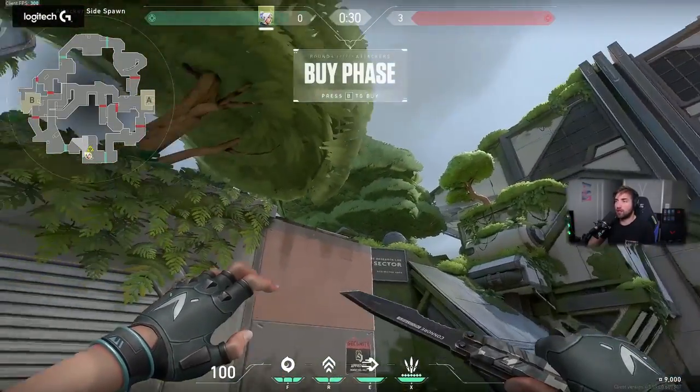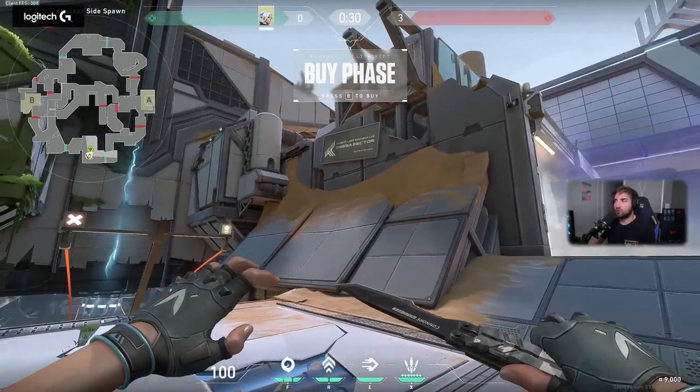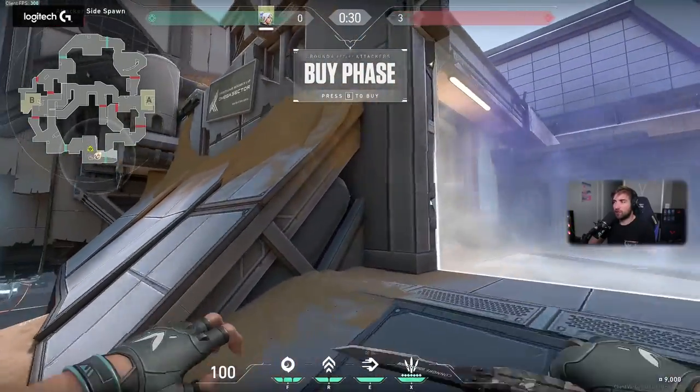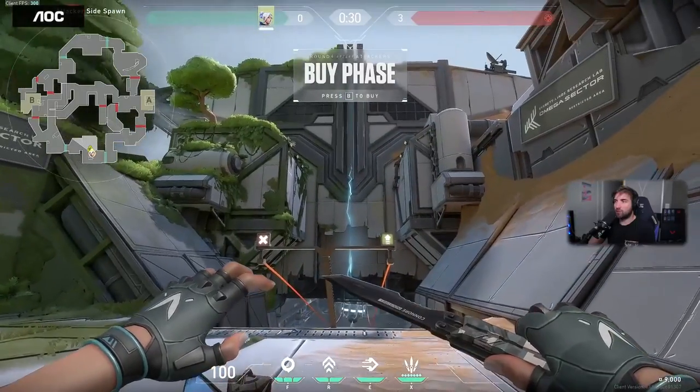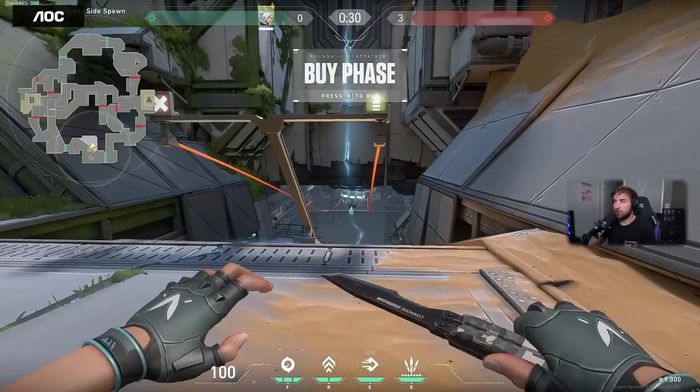The map is beautiful. It has one side that's green and lush, and the other which is arid, dry, basically a desert. This is where the map just got split — the world got split by a random bullet that hit the generator here.